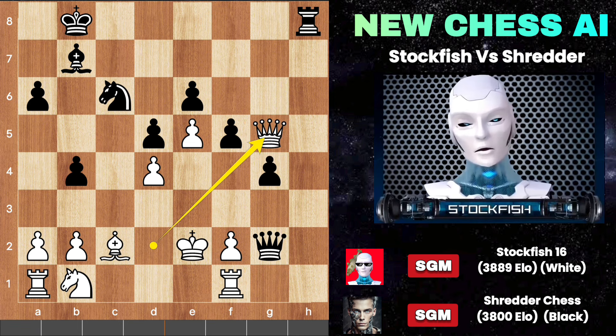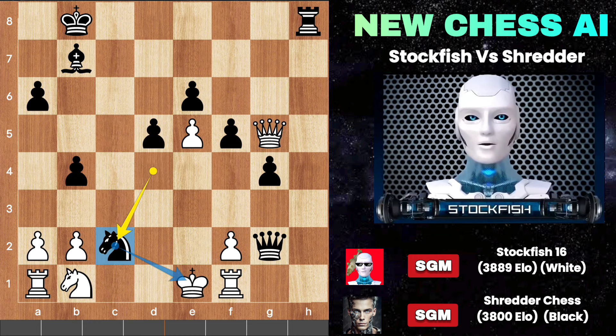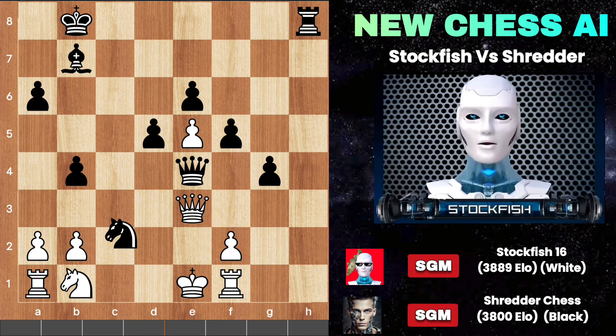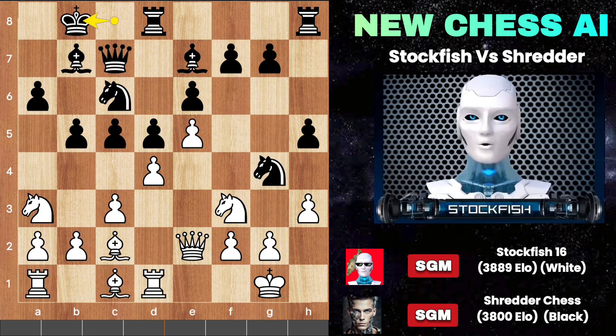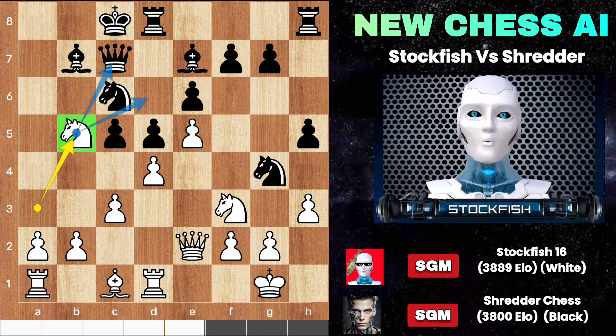If queen takes rook — knight D4 check, the king has to drop back. We give a check with the knight, and after a sudden move we engage the queen on E4. Queen E3, knight C2 — and that's it. You are going to lose your queen from the game, which is just terrible. So back to the position — I played something amazing: bishop takes B5, sacrificing the knight to involve the knight on the queenside and advancing the A pawn like a Formula 1 racing car.